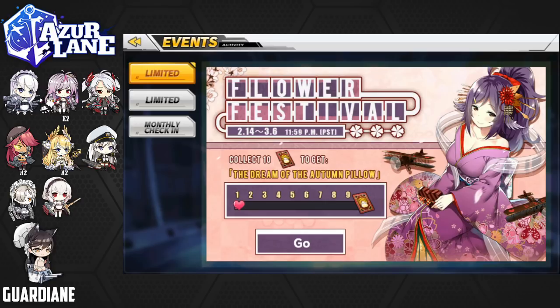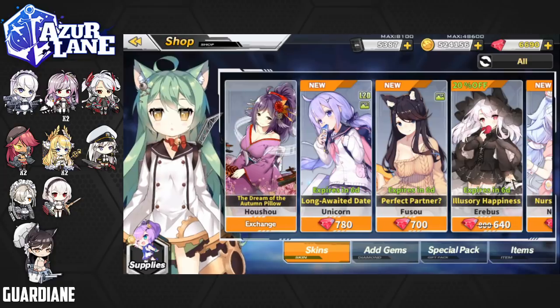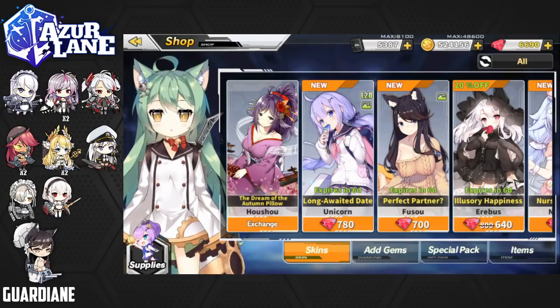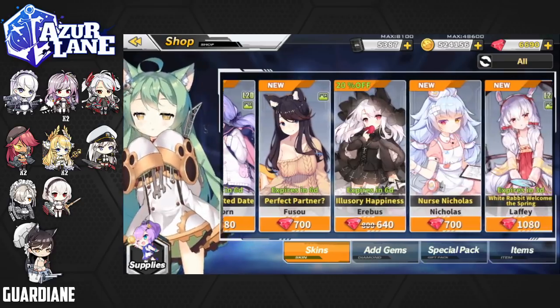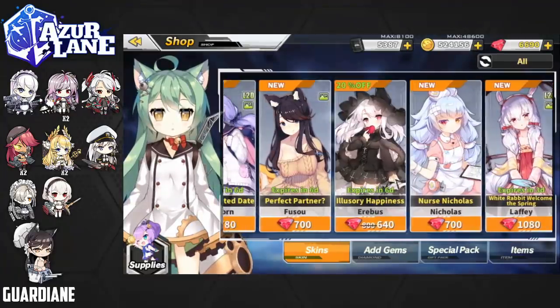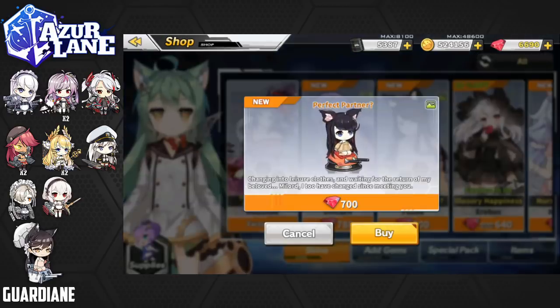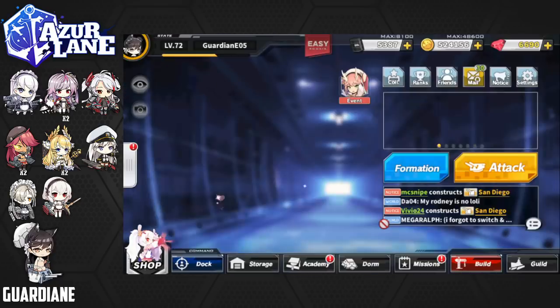If we get 10 memory cards, we will get the Dream of Autumn Pillow — which is the Hosho skin. I don't have Hosho yet — I'd have to farm for her — but the skin is gorgeous and I'd love to get it. That's definitely going to be a target during this event. There's also Nurse Nicholas, Erebus, Unicorn, and Hosho costumes available. Hosho's costume is absolutely amazing — 'Perfect Partner,' just kind of in a sweater. I'll probably get it eventually, but just not right now. It's just a little mini event — nothing crazy — while we have a little reprieve before Winter's Crown.